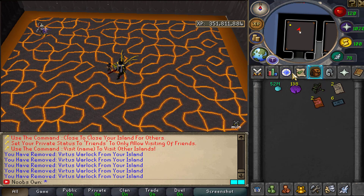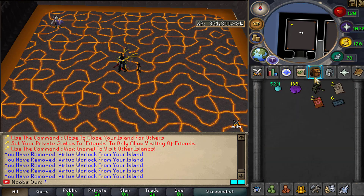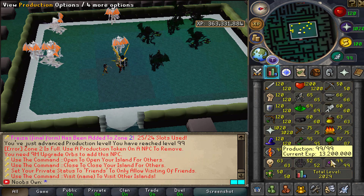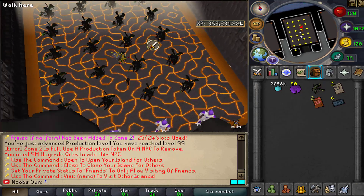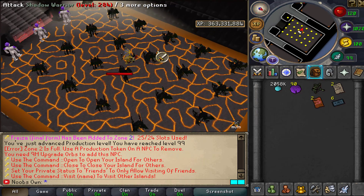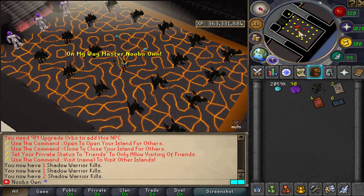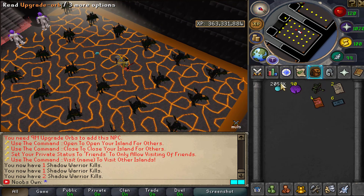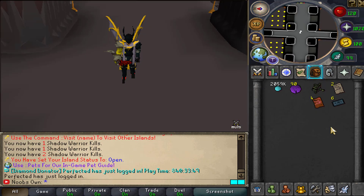I've removed all the virtuous warlocks and now want to get a higher tier NPC. I captured quite a few more to level up — I ended up getting to level 99 and ran through all my upgrade orbs. Here is the zone I managed to build up: I put in a lot of shadow warriors plus a few freezers. This should be multi-combat, so with an AoE weapon you can kill multiple at once, and they respawn as well. With a collector necklace you can get all the drops including upgrade orbs, which is a nice return on investment. Keep in mind bosses like Freezer cost a lot more orbs than shadow warriors.